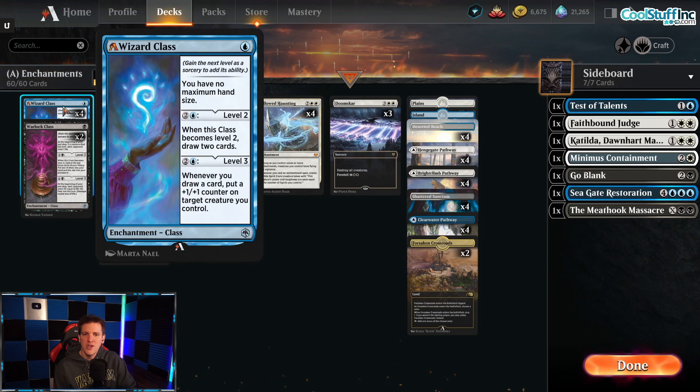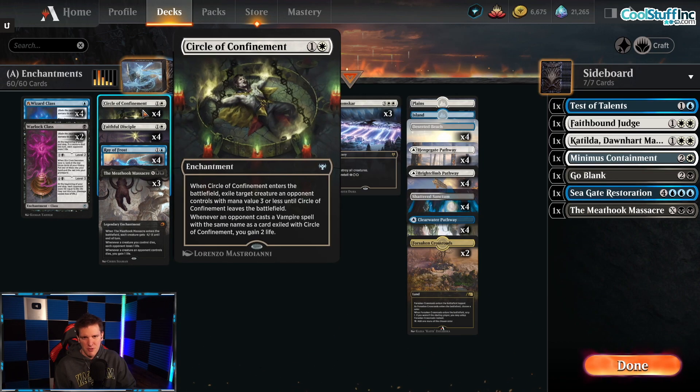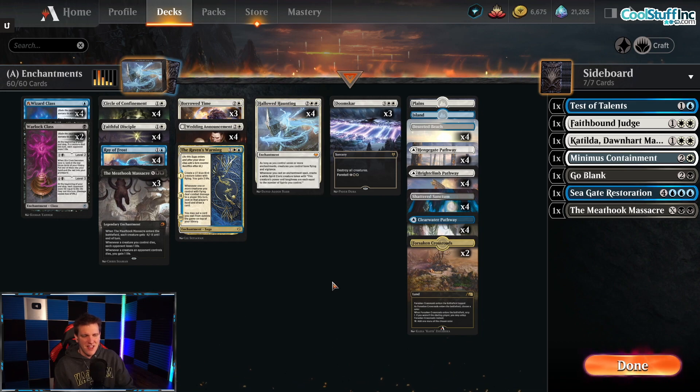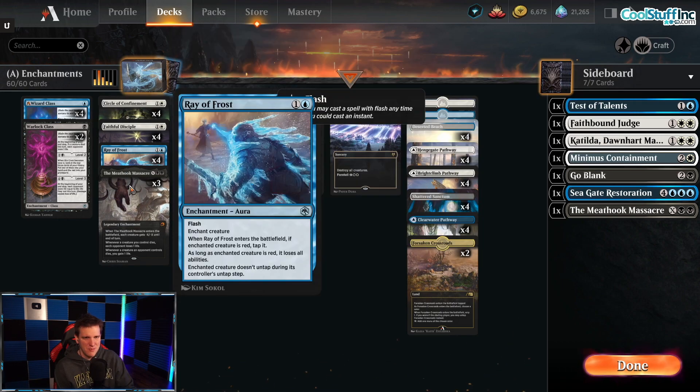We also have Wizard Class — a distinct advantage over the standard deck because it only costs three mana for level three in alchemy, whereas in standard it costs five mana. It's our card advantage card. We also have Warlock Class, giving us some cheap enchantments with a slightly lower curve than the standard deck, thanks to Faithful's Disciple, Circle of Confinement, and Ray of Frost as our two-drops. Alchemy is a much more snowball-y, fast-ish format — if you don't stop the Townraiser Tyrant or Reckless Stormseeker quickly, everything gets out of control.